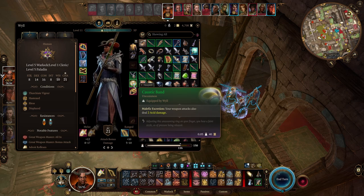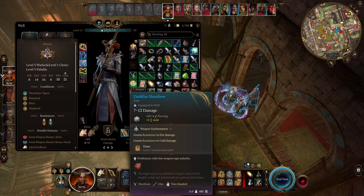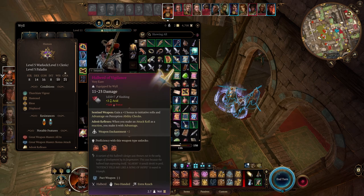My ring gives me an additional 2 acid damage to weapon attacks, letting me do a little more melee damage. The other ring gives me a guaranteed critical hit on my next attack roll whenever I kill a creature — very nice, and this effect refreshes after a long rest. I almost never use the bow, but it grants resistance to fire and cold damage, and more importantly lets me cast Haste without burning a spell slot. Haste of course gives you an additional action, so it's very useful to have. Finally, my melee weapon is a Halberd of Vigilance, which gives me a +1 bonus to initiative rolls, advantage on perception ability checks, and when I make an attack roll as a reaction I can make it with advantage — great for opportunity attacks. It is a +2 weapon; I don't think I've ever seen any +3 weapons in the game, but I think +2 is as good as it gets.